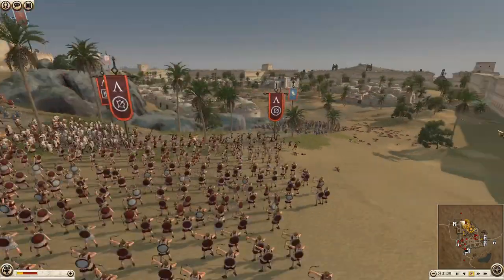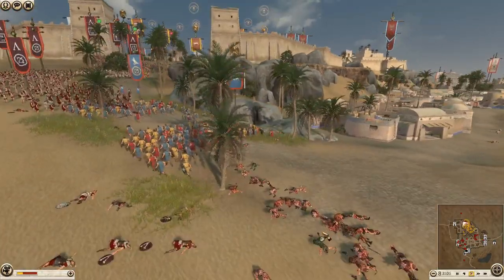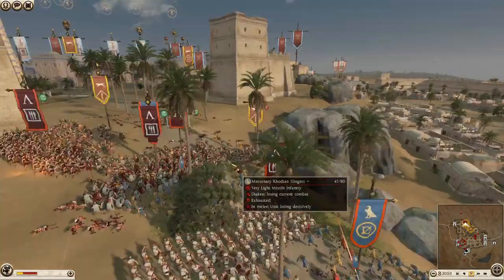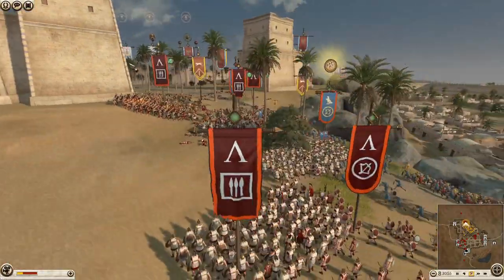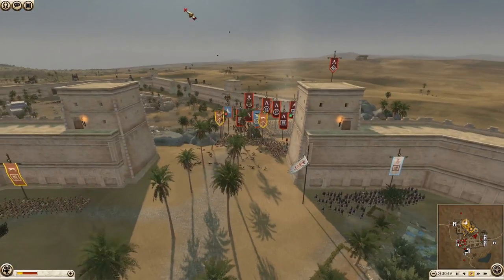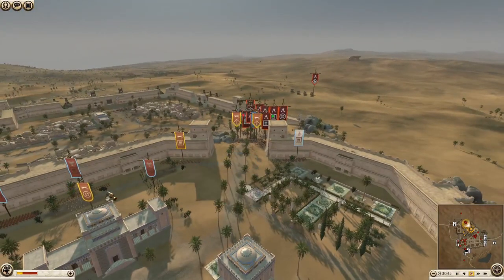It looks like Carthage fell for the old trick. It looks like he just had to do it - he got a few kills but not many. They don't get many usually unless you really blob up your men. Here we go, we've got pikes up now - this is a concern. They need to get some pikes in here of their own. They've got African pikemen, they've got royal Hellenic guard.